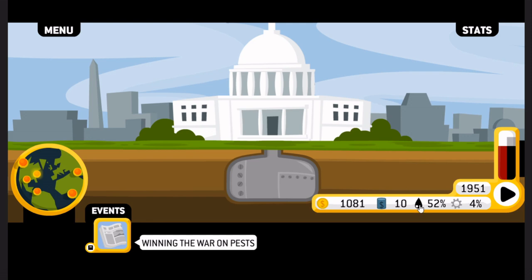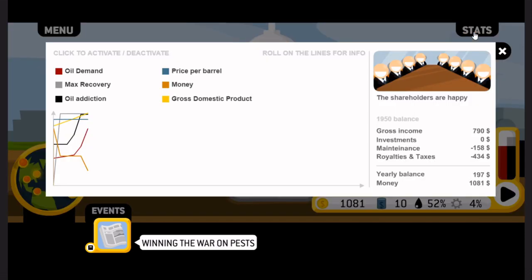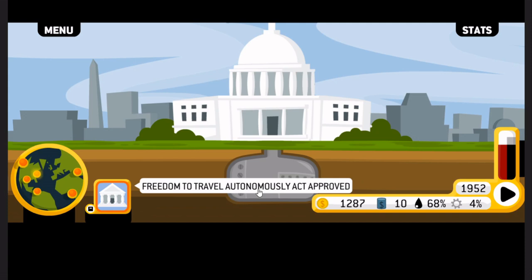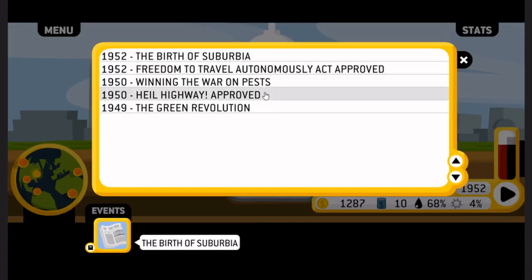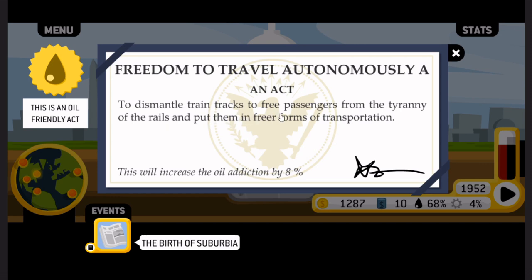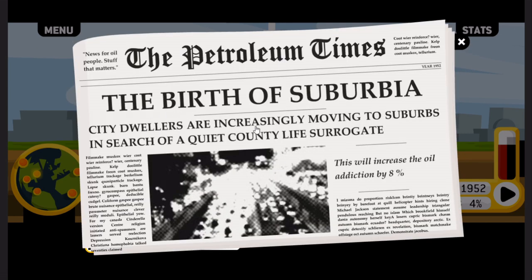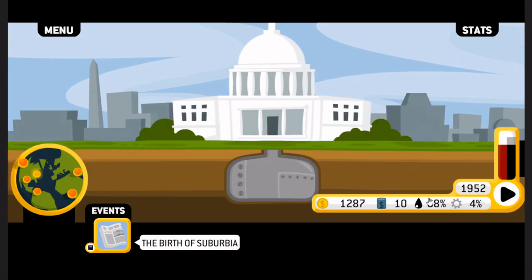On to the next year then. We've had our election. Our oil dependence is 52% — that's so high. Our GDP is still 4%. Freedom to travel autonomously and the birth of suburbia — to dismantle train tracks to free passengers from the tyranny of the rails. This is quite high oil addiction. City dwellers are increasingly moving to suburbs in search of a quiet county life surrogate. This will increase oil addiction by 8%. 68% oil addiction!